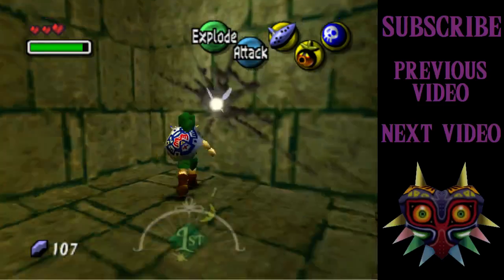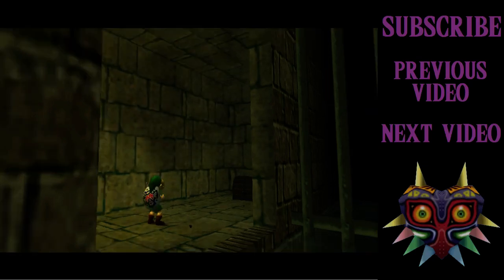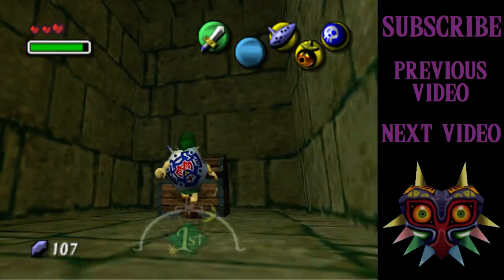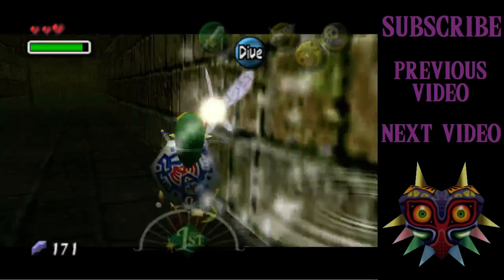One way to use the blast mask that avoids taking damage: if you just put the mask on, hold your shield out and press B, it doesn't take damage. I'm not sure if that's an oversight or something. It probably is intentional, but I'm certainly grateful for it.